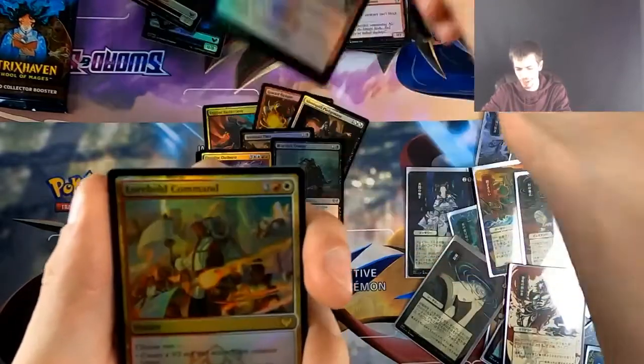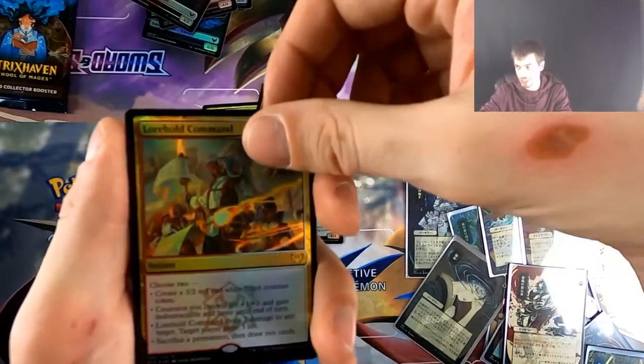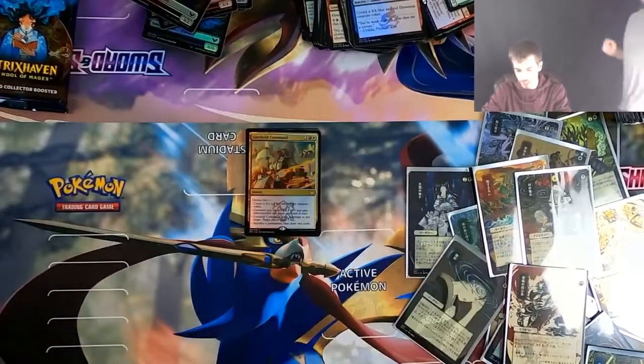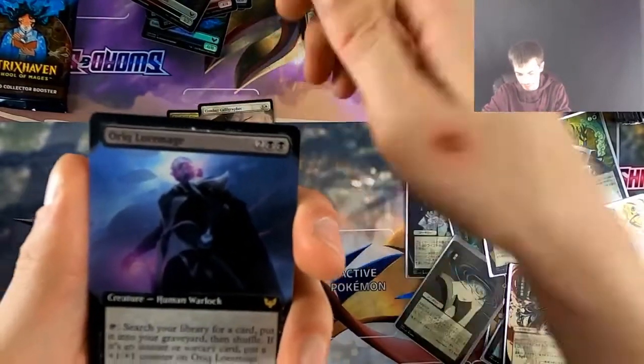We did a Masters 25 one time and I pulled a foil Pact of Negation and Jace the Mind Sculptor out of the same pack. It was insane. You just gotta push them a little bit, give them a little nudge and they do a great thing. I just restarted watching that actually while I was sorting Pokémon cards the other day.